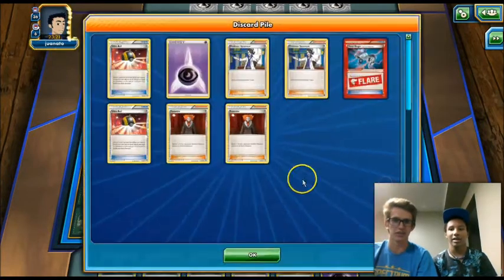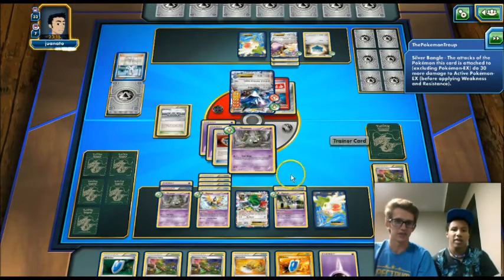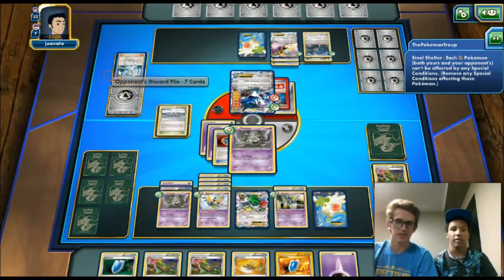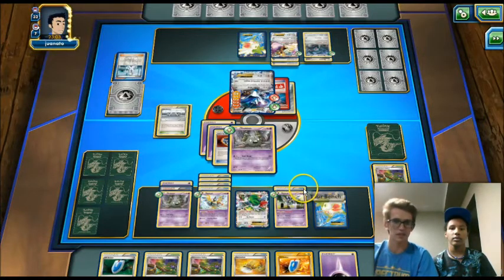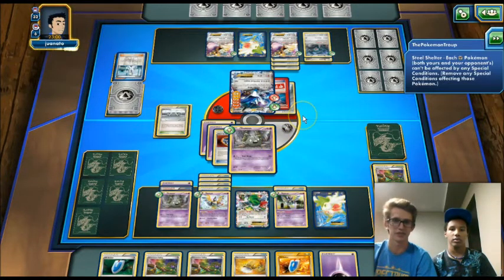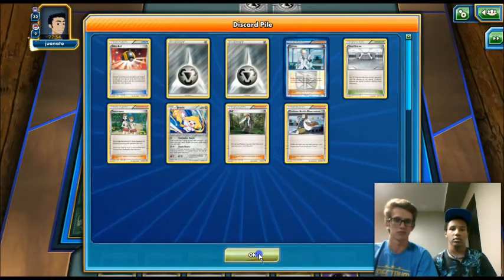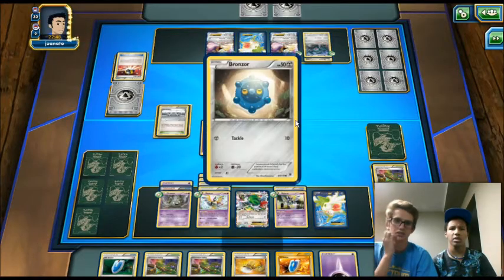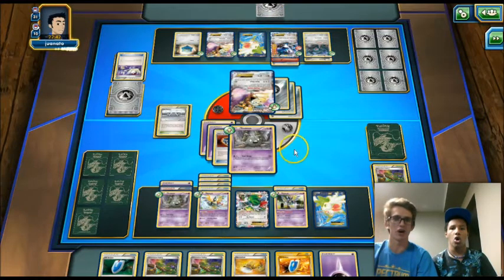We can Lysandre knock out the Aegislash — that would be really awesome. He Ultra Balls, discards two Metals, and gets a Bronzor. He can set up multiple Aegislash. But we're just going to knock out this Aegislash. We have two Dimension Valleys in hand — we don't care. It's a Bronzong now, fight us! He will have the Aegislash ready to attack though, which might be a little rough. If we can Lysandre knock it out, that would be really awesome. He Ultra Balls getting another Bronzor.